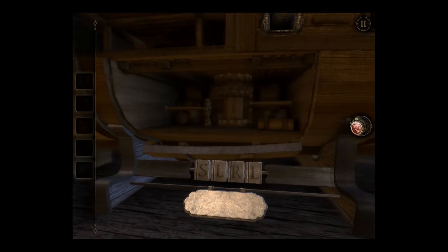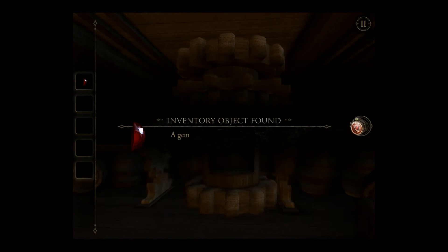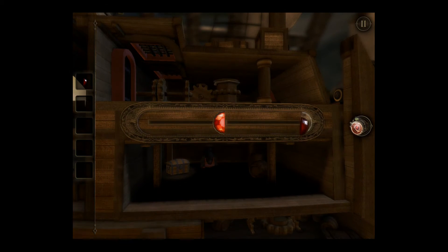Now I don't know if you noticed the rainbow pattern on the sail up there, but we're gonna back out a little and give that a look-see with our lens and it says 'rose.' So we're gonna come down here — R, O, S, E — that gives us our second gem here. So we're gonna go to the slide mechanism and that is going to highlight this table here.